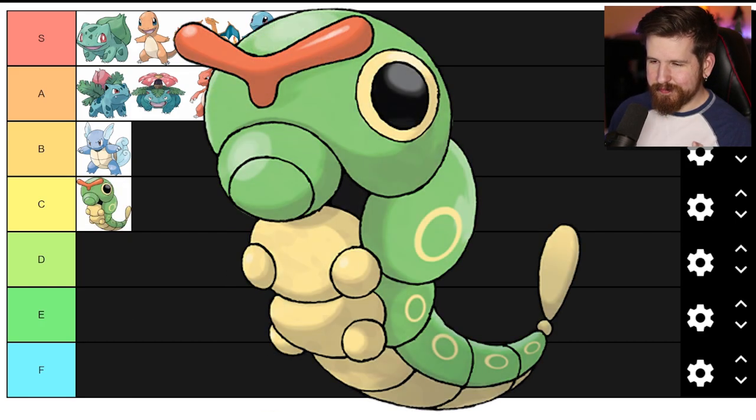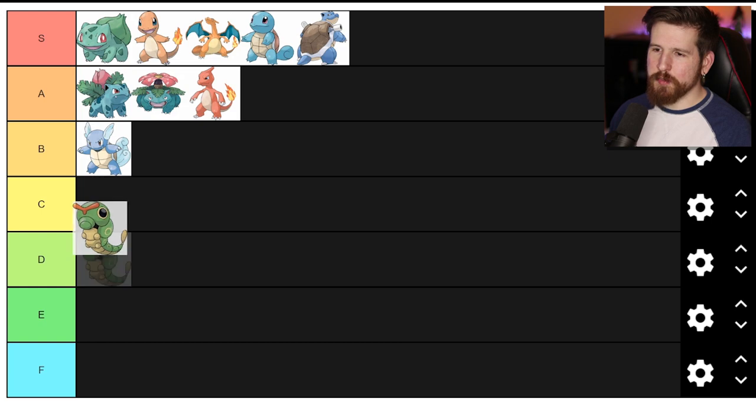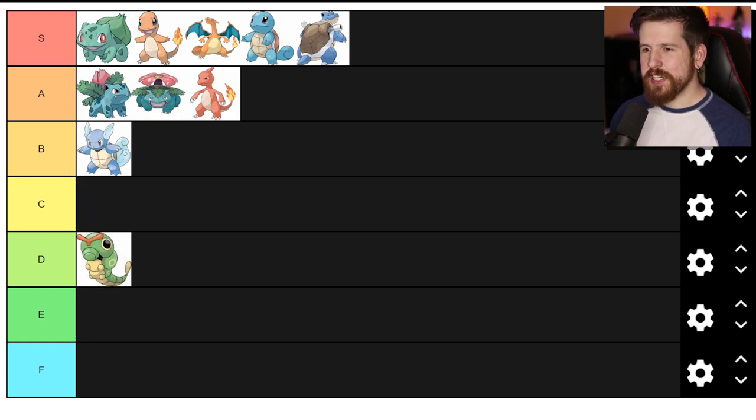Caterpie's a caterpillar, as the name implies, got a weird little red wishbone thing on his head. I'm not a big fan - I'm gonna go ahead and put Caterpie in the D tier. There's a bit of charm to Caterpie just because it's a lot of people's first Pokemon they encounter in the wild. Well, actually that's not true - it was probably like Pidgey or Rattata. We'll get to those chumps later. Very unexciting - do you ever get excited when you see a Caterpie in the wild? That's what I thought.